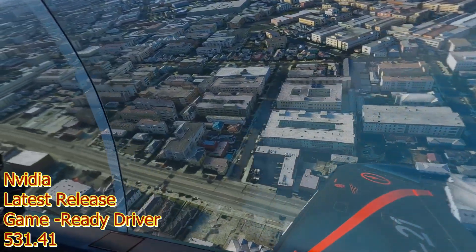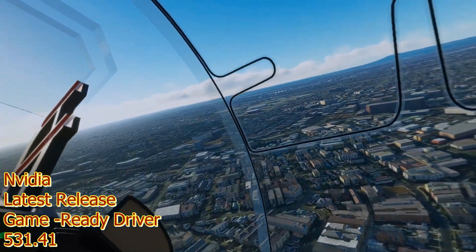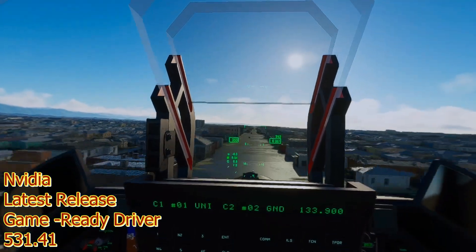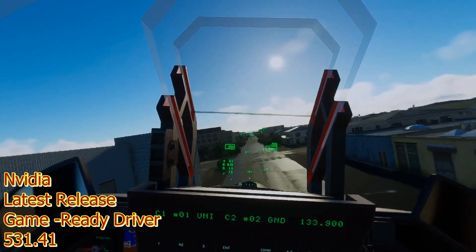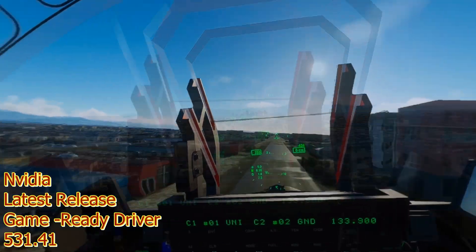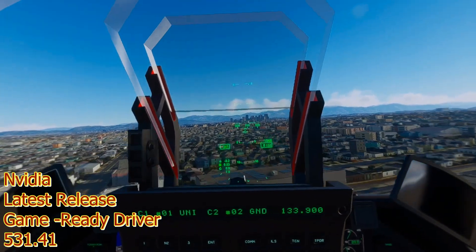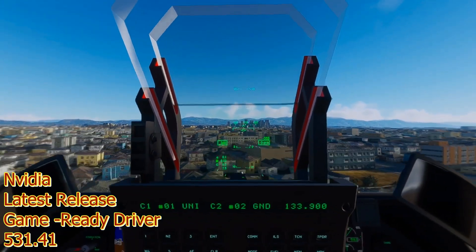I have things on like bloom and ambient occlusion, which I usually do not fly with. My ground textures, grass and bushes are on medium, buildings medium, trees medium. It's pretty smooth, pretty quick, pretty fluid heading down that highway into the city. I would recommend downloading it — it's a good performing driver for me so far.